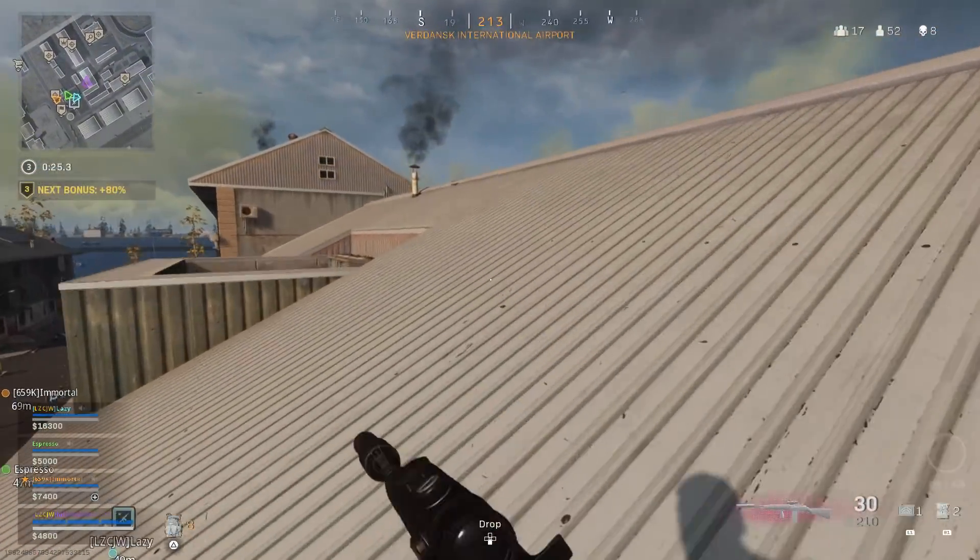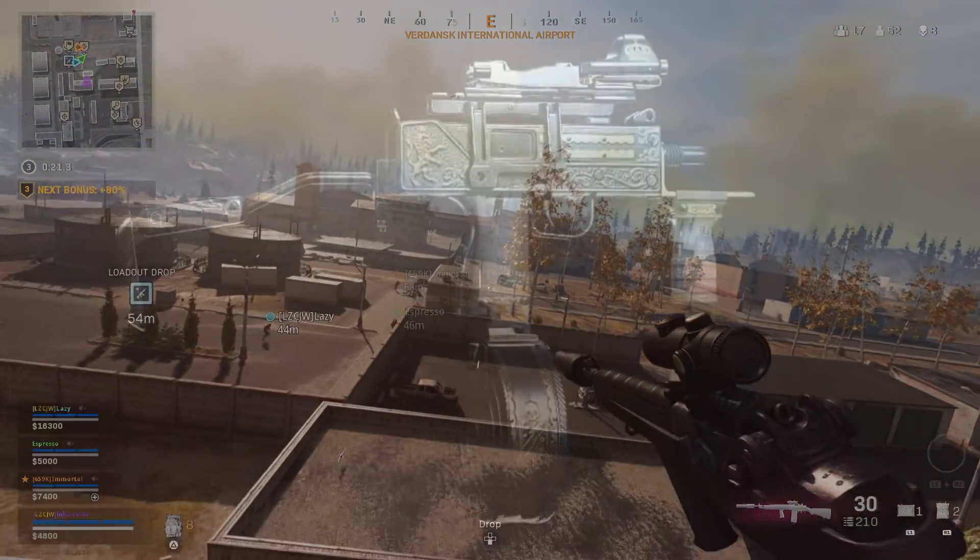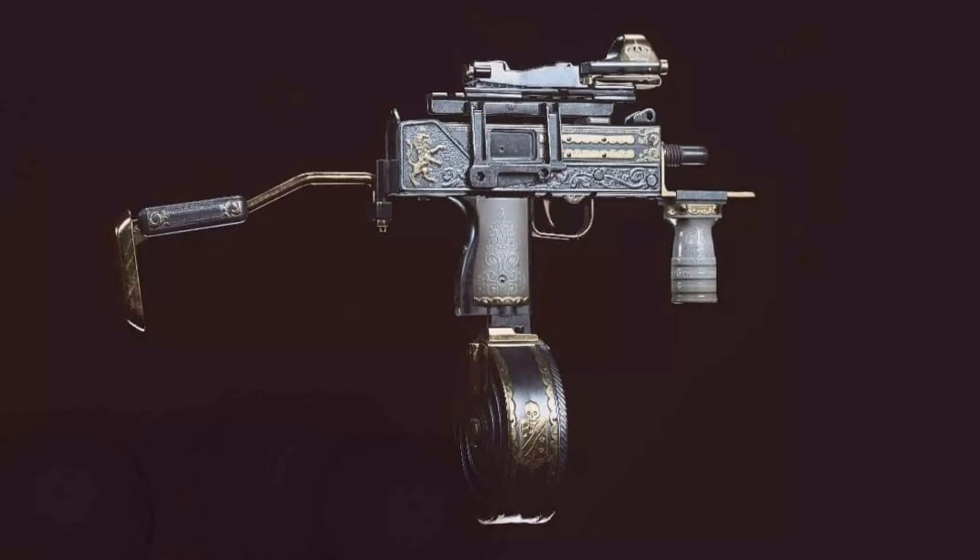Moving into the patch notes, first of all, the Gallantry — the MAC-10 variant or Blueprint — was now updated to match the stats of the normal MAC-10. Before this, it had insane range, insane damage, and a ridiculous fire rate. Now they've reduced the range, and it's more like the normal MAC-10.